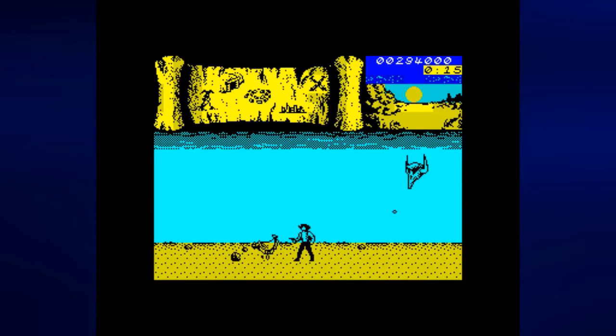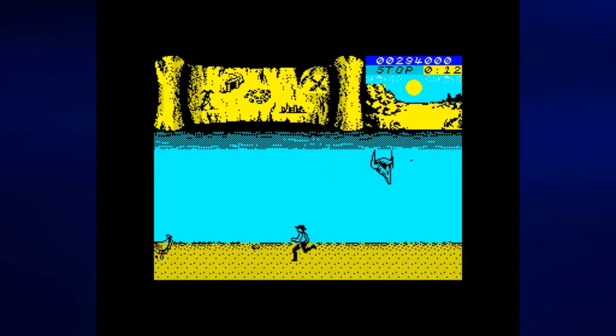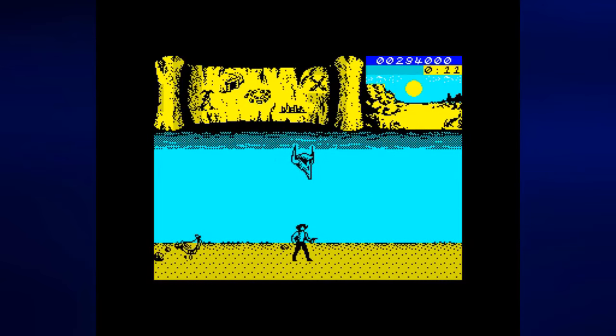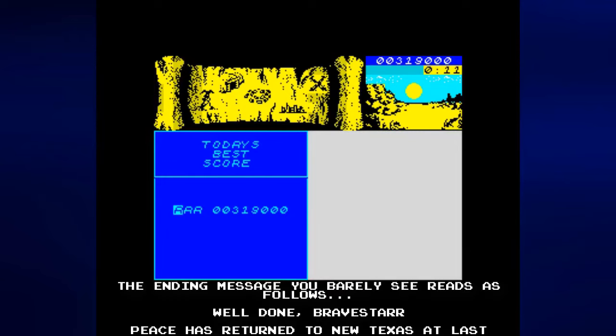The final boss just keeps lowering itself towards me and I don't want to be shot at. There we go - finally! We kind of didn't really see that message but it tells you that you saved Shaman from the ultimate bad guy of the game, great job, and then you put in your high score. It's not much of an ending and it's kind of hard to see that final ending message, but it is there. I can't believe I beat BraveStar on camera - it took two attempts and I was really scared on the second attempt.